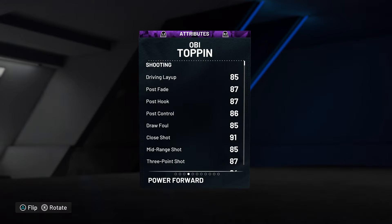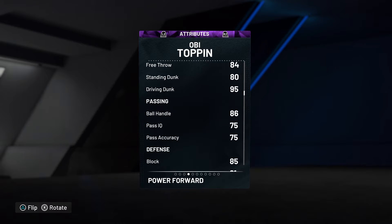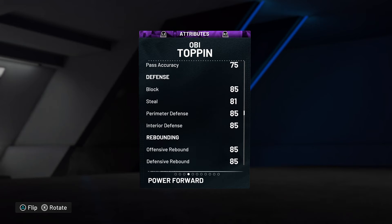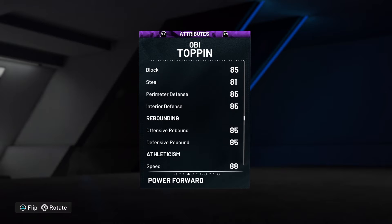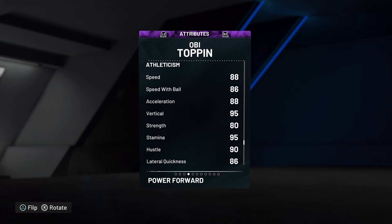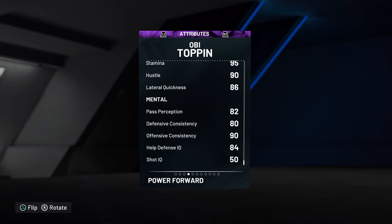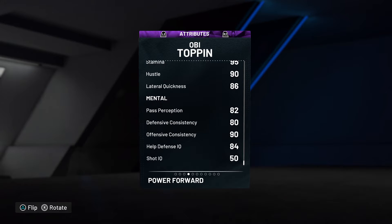85 driving layup, 87 post moves, 80s on post stuff and draw foul, 91 close shot, 85 mid-range, 87 three-point shot, 95 three-point dunk, 86 ball handle, 85 on three-point defense, 81 steal, 85 on both offense and defense rebounding, 88 speed and acceleration, 86 speed with ball, 95 vertical, 86 lateral quickness, 80s and 90s on the mental attributes.